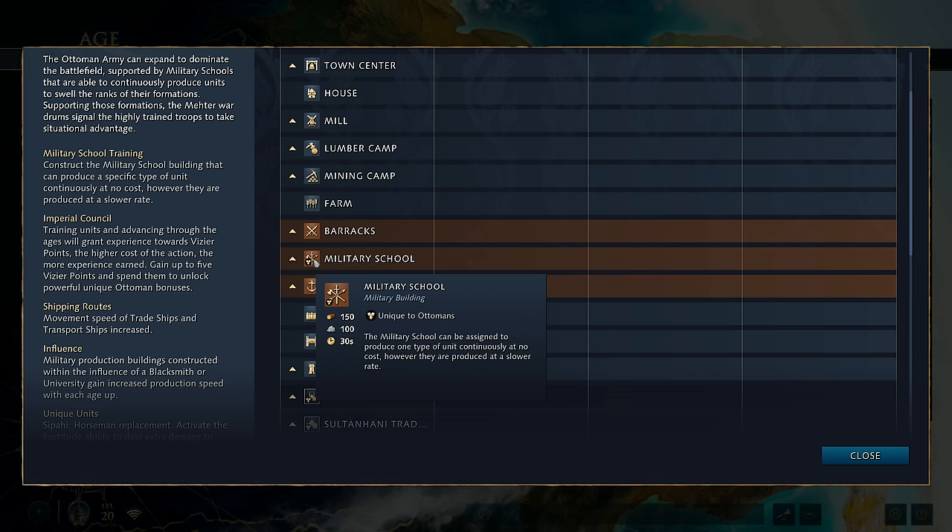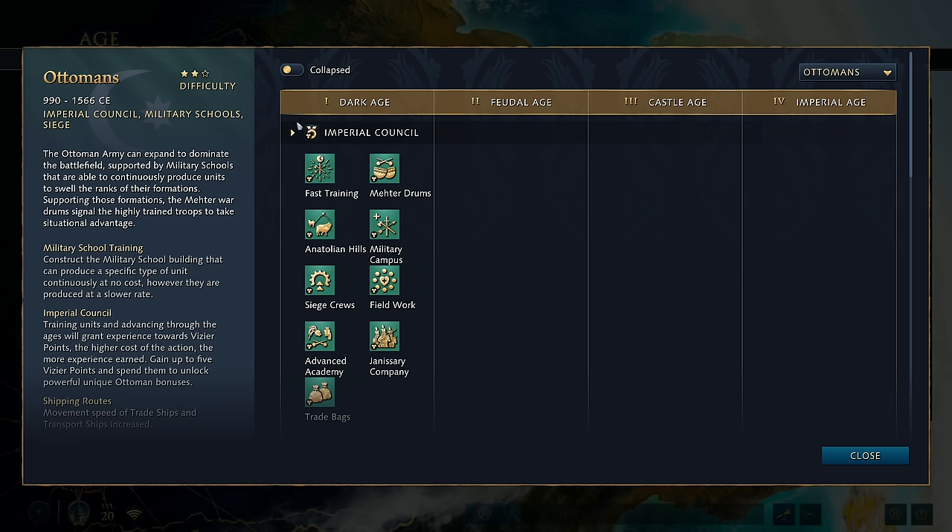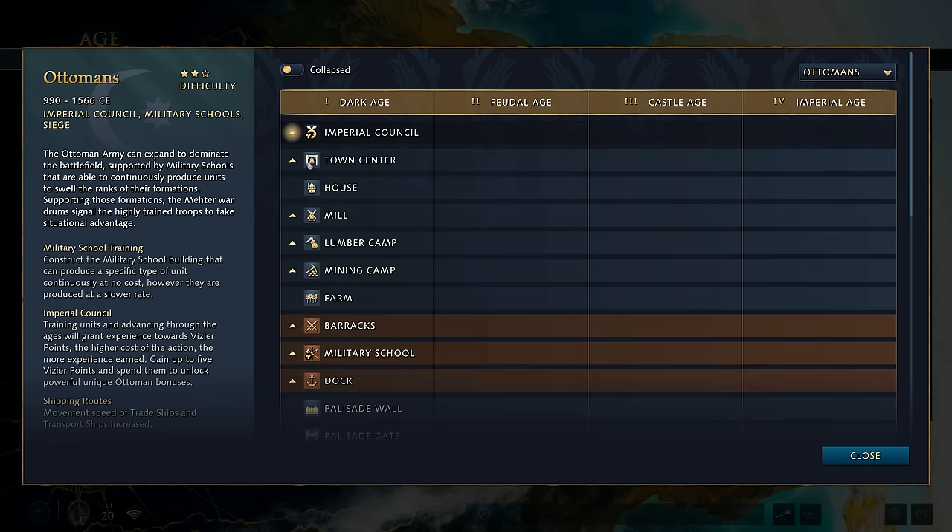There's also a lot of longevity in that type of build order, because playing as the Ottomans you're typically going to be going for a three town centre build. With that, you can also look to add things like Military Campus, which increases the military schools you can have. This minimises your walking distance in the early game and guarantees a bit of safety with the resources you're collecting.